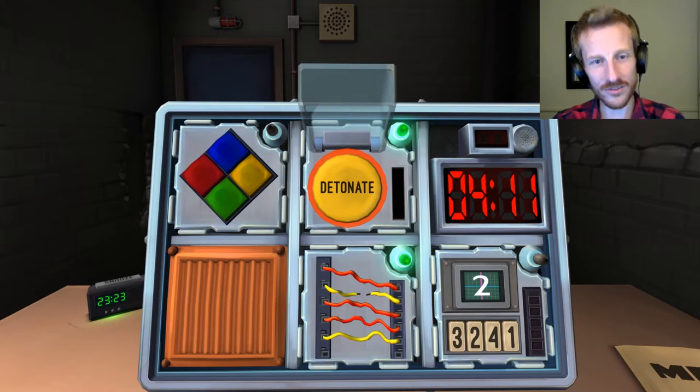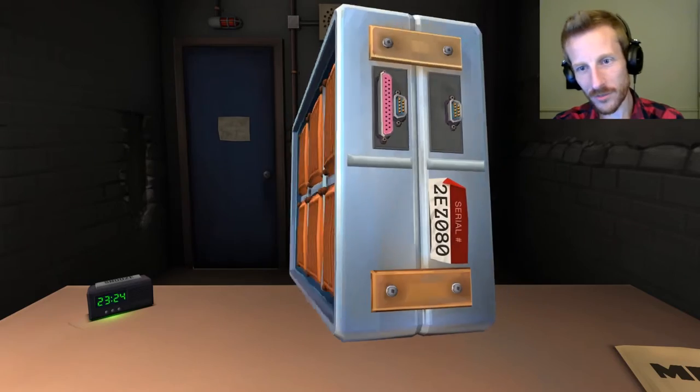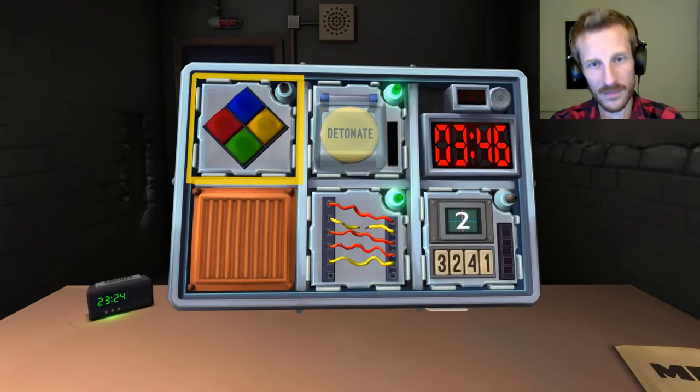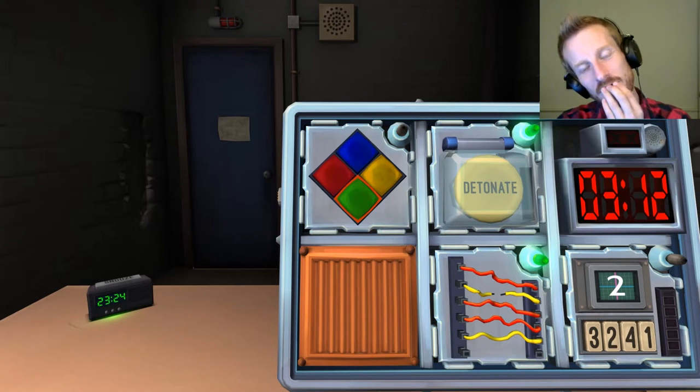Now I have two new things. I have Simon Says - it's like a baseball diamond with green, red, blue, and yellow, and the yellow light is flashing at me. Does the serial number contain a vowel? Yes, it does. So it's flashing yellow and you have no strikes, so you hit the green button. Now it goes yellow, blue. The original button will flash followed by another - repeat this sequence in order using the color mapping. When it was yellow I pressed green, so when it's yellow, blue, do I press blue? Or do you have a next step?